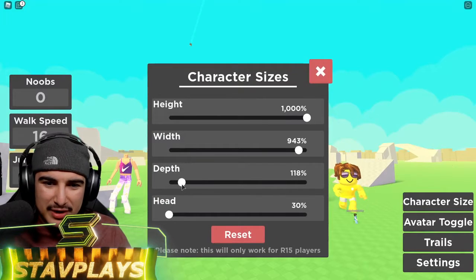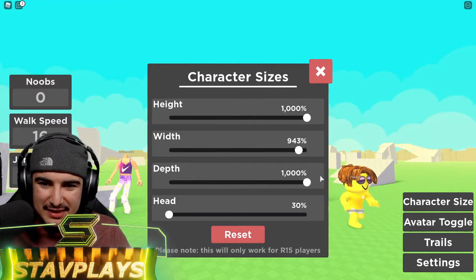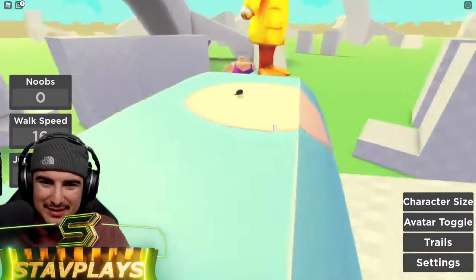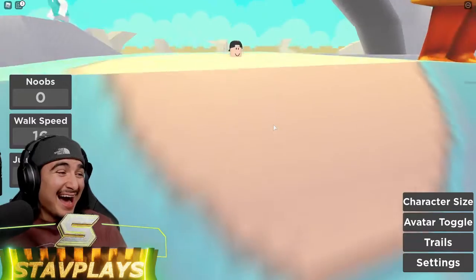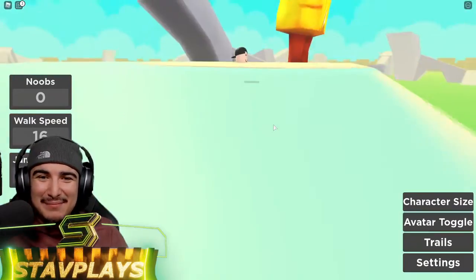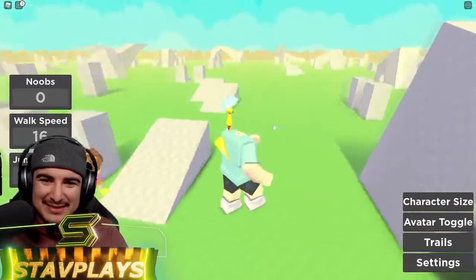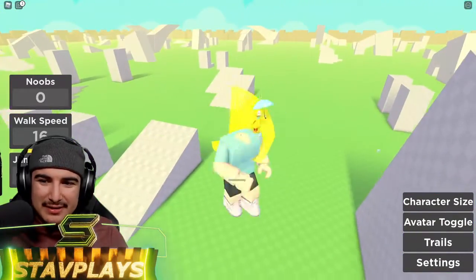We're gonna give him the 3D look. Let's put it all at 1000 percent. There we go — it's your boy! Look at my head — my head's tiny! I got the tiniest head in Roblox. Oh my goodness, look at your boy.